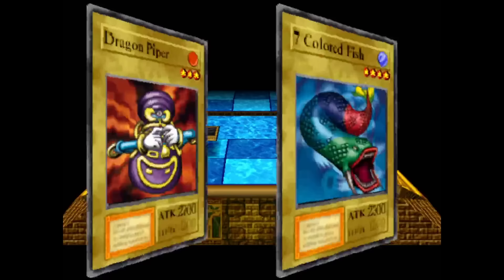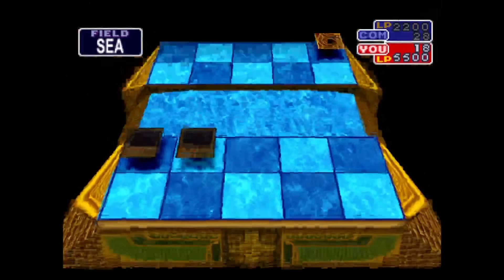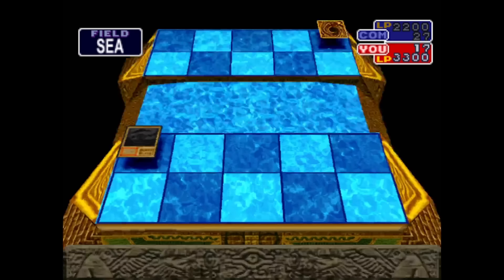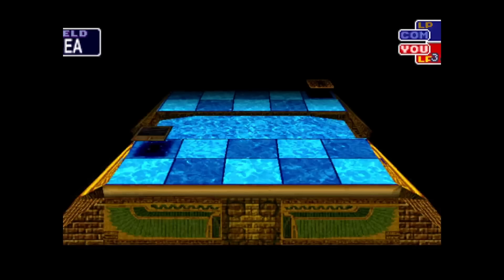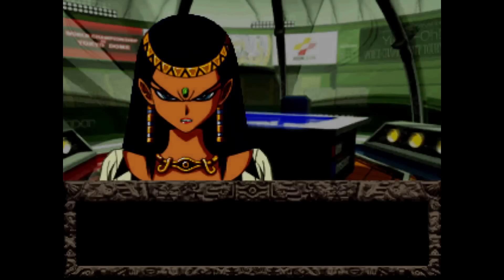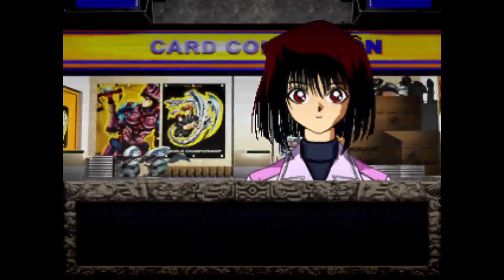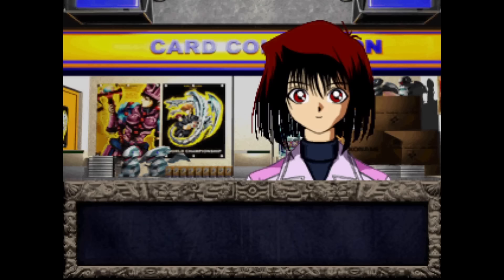Let's continue from Fire Yarrow and look at its fusion, Vermillion Sparrow. In Forbidden Memories, if you fuse a Pyro card with a Warrior and one of those cards has an attack of 1800 or 1850, the fusion will result in Vermillion Sparrow. The only cards that fit this description are Flame Swordsman, Guilty A Knight, and Metal Dragon. Vermillion Sparrow drops from Meadow Mage at any B, C, or D rank. The card was released in Astral Pack 8 and has made no anime appearances.